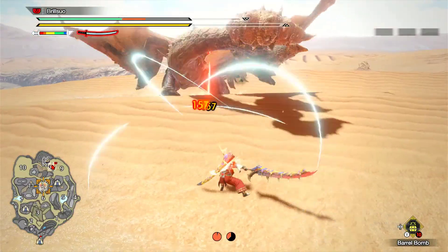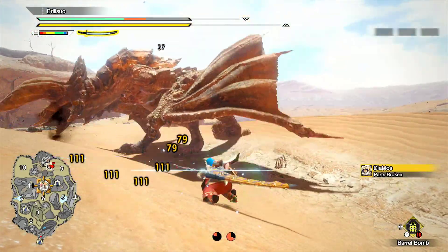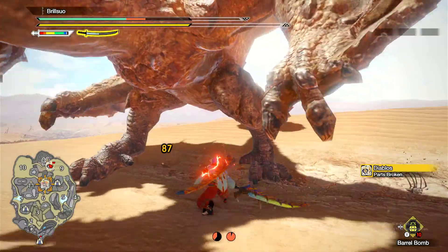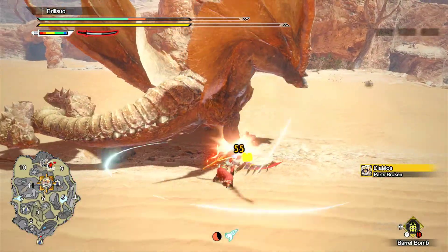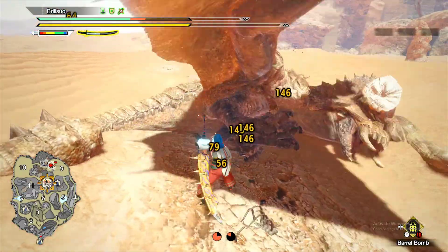Okay, very good — spot on helmbreaker again. Don't press X please. With Diablos I prefer not to press X because it spreads all over his body. I'll show you right here — look at this, I'll press X on this attack.